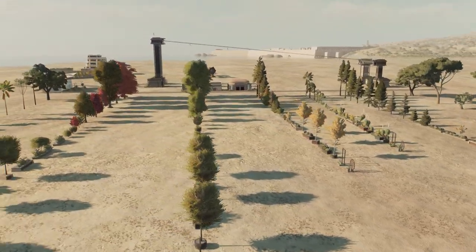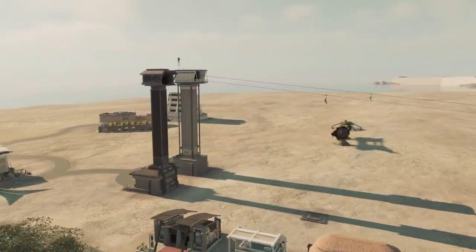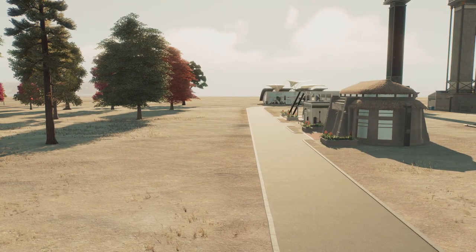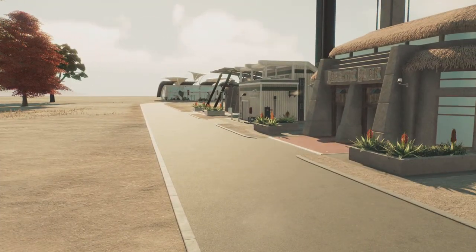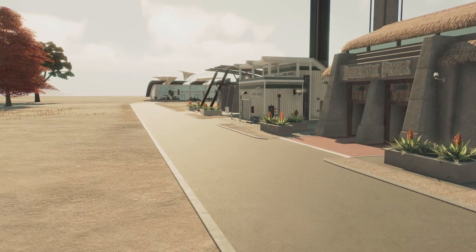Over here, we have some other specialty items. First, we have the new viewing galleries for the log and the dome, which I'll be showing you shortly. The entranceways connect to their underground tunnels — and fun fact, I think this is a nod to Jurassic Park Operation Genesis, especially the viewing tunnel, because the tunnel was actually part of JPOG. You could put viewing domes in parks there, and then connect them via an underground tunnel with a little entrance anywhere in your park.